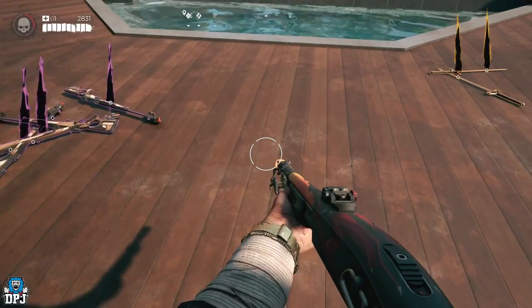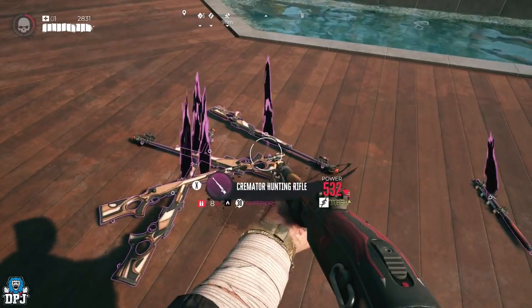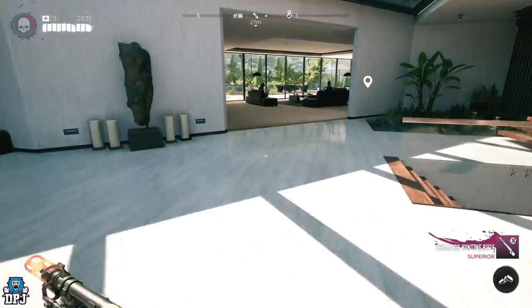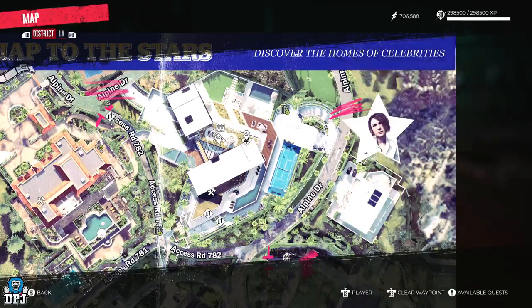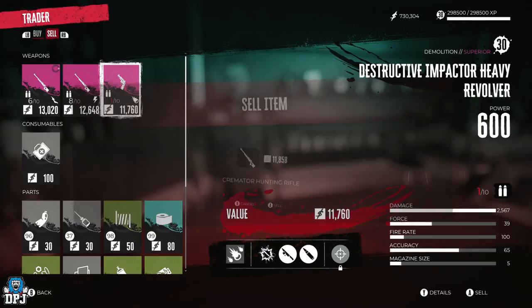When it comes to selling them, you can only pick up one at a time. So drop another weapon, pick one up — cremator, hunting rifle — and it's probably wise to do this next to a vendor as well. I'm right near Emma's mansion in Bel Air, and Carlos is right by the back door. Easy.